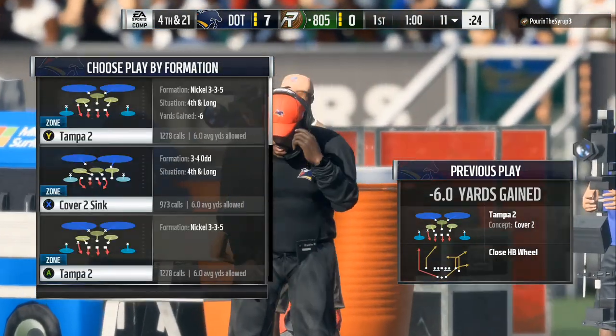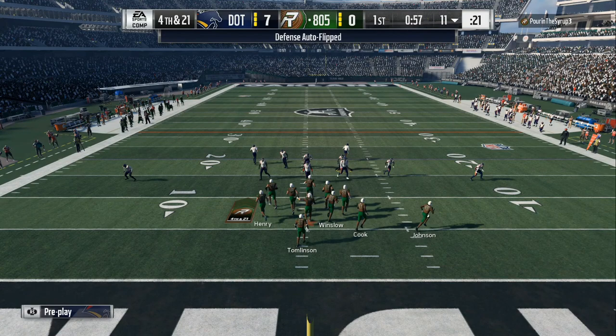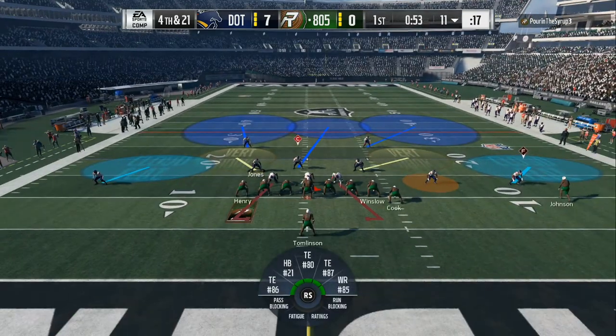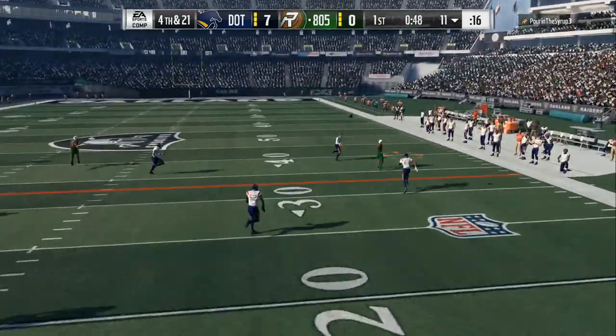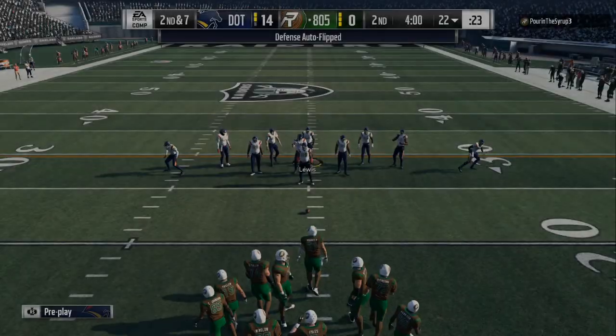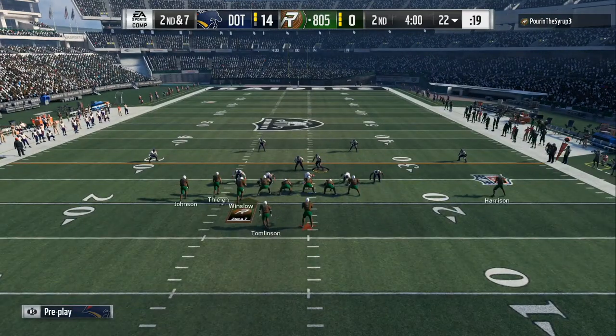You can do the spy with quick adjustments by pressing Y-Y or Triangle-Triangle twice, then follow the commands on the screen to put him in the spy. Then you just lurk anything 4 yards and underneath. Right there he actually found an opening and I just held the swap button to knock it out of his hands. 2nd and 7.